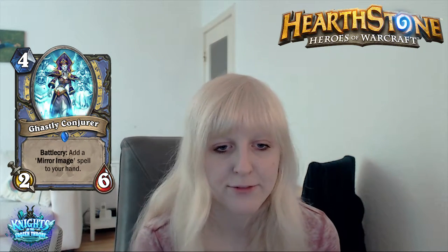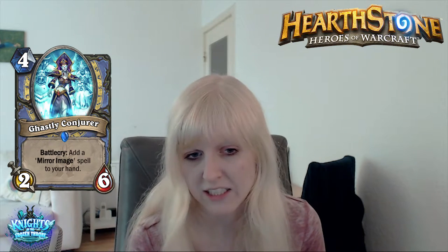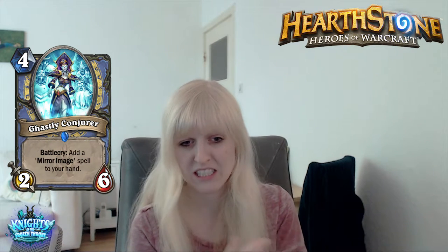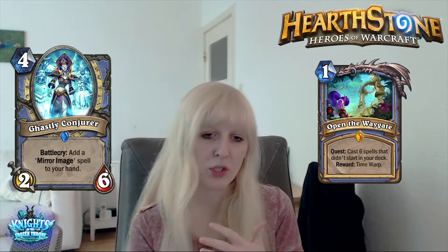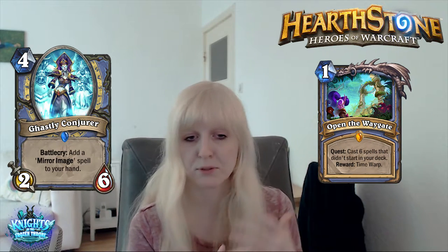Ghastly Conjurer. It's a 4-mana 2/6. Battlecry: add a Mirror Image spell to your hand. Value-wise, this seems fine — you get 2/6 stats which is okay, plus a Mirror Image, so it's a good value card. Mirror Images can also help stall the game a little bit. I'm not sure we're gonna see it because it doesn't look constructed-level strong — the 2 attack is a little bit weak, it doesn't really trade with anything, it doesn't have taunt. But it's a card that supports Quest Mage, since the Mirror Images help stalling and help you proceed with your quest.